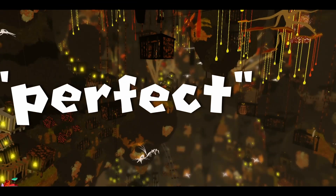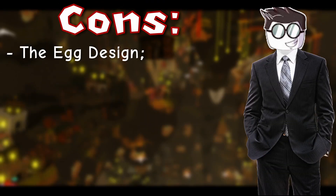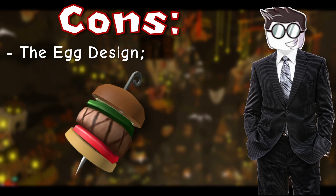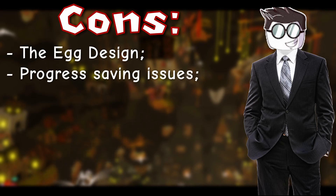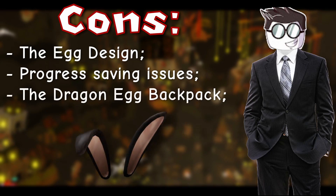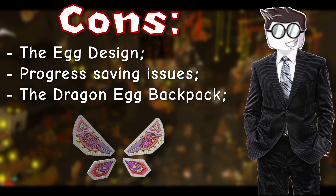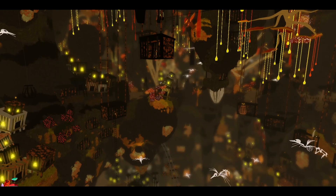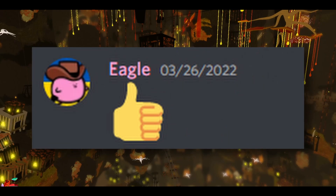Now for the cons. The quote-unquote perfect egg hunt has its flaws. Some of the egg designs, like the Painted Rose Egg, the Alligator, the Eggman 2018, and the Club Skewer, leave something to be desired. There are also saving bugs — I had many issues with eggs spanning multiple worlds because progress just wouldn't save. The Dragon Egg backpack is an underwhelming item compared to the bunny ears from 2017 and wings from 2019, and it gets in the way of gameplay. And there were way too many eggs requiring you to travel across every world to do tedious tasks — I understand one or two, but there are four. Unsurprisingly, it was harder to think of cons, and when thinking of cons I actually thought of even more pros, which shows just how good this egg hunt really is.